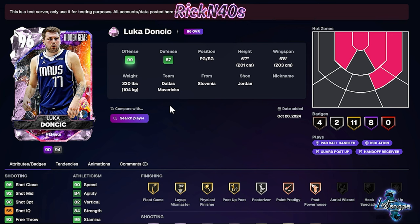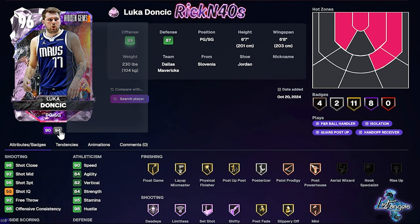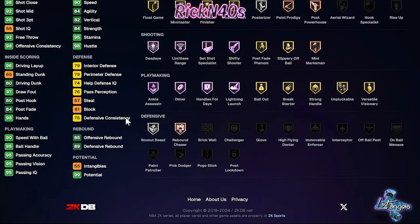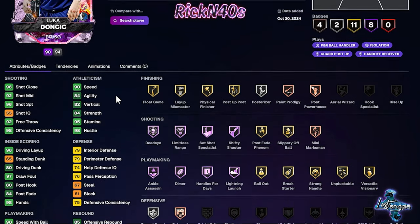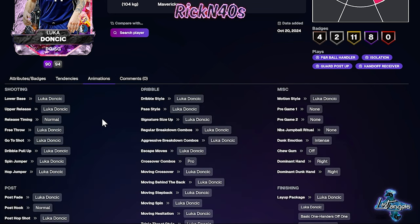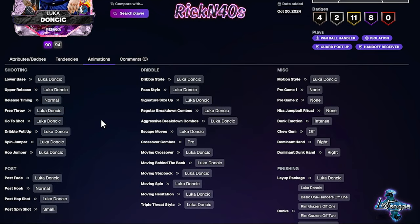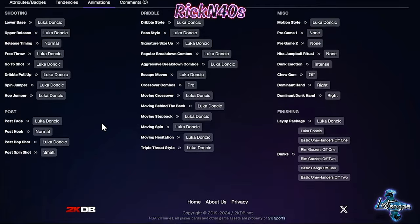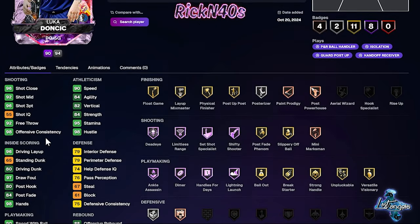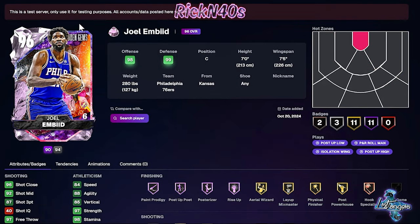Luka Doncic coming out at point guard, shooting guard position. Badges looking okay. Hot zones looking sketchy for a pink diamond. I don't know if you want this card. A 96 three-point shot — so he's a shooter-shooter. Ball handles at 95, you can get that to 99. Speed with ball at 90. Speed at 90. Agility at 84. He has Luka's jump shot on normal and all Luka Sigs with a pro crossover — he's Luka all the way around the board. That's a pull that if I pulled him, he would make my team definitely, though I'm not sure if he makes some of the better teams out there.